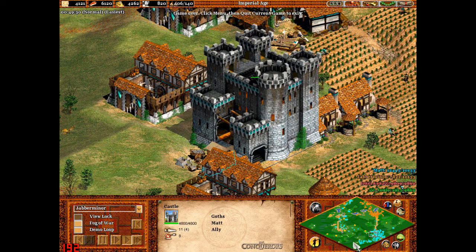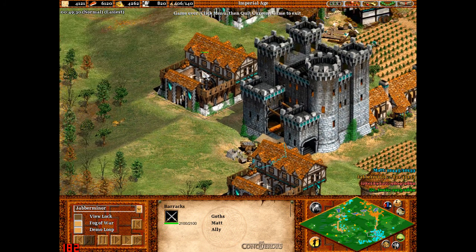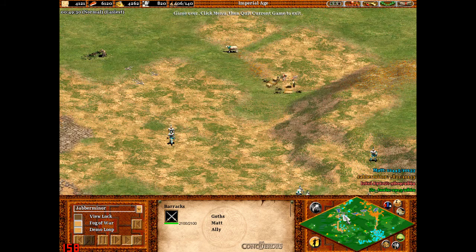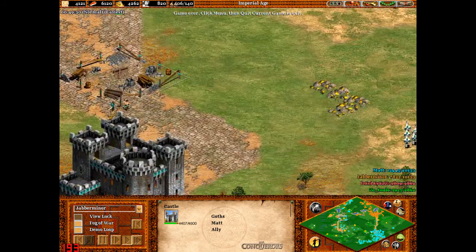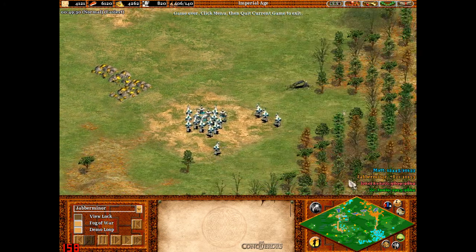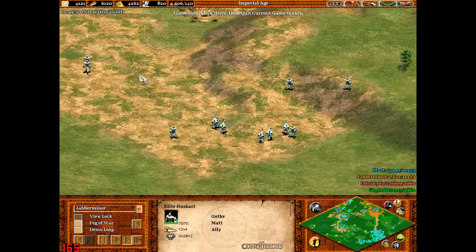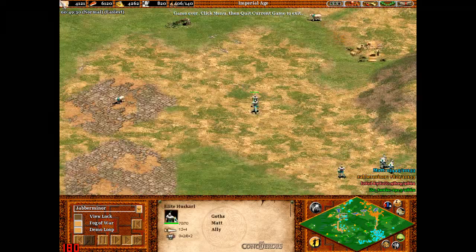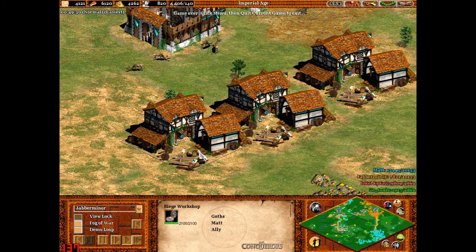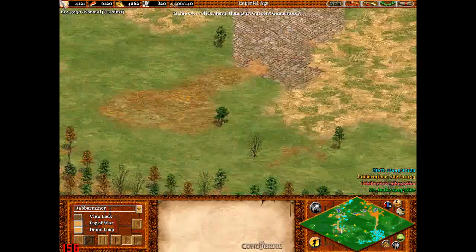If I were to look at Matt's resources all the way through, you would see that at certain points when he's quite low, I ended up giving him tons of resources — which is just what he needed. Matt was able to create a big enough army and just overthrow the enemy so quickly that the enemy doesn't have time to react or build an army.